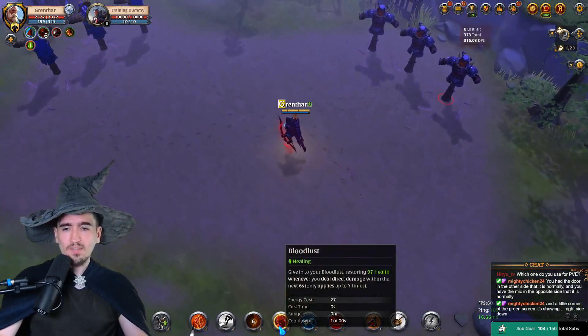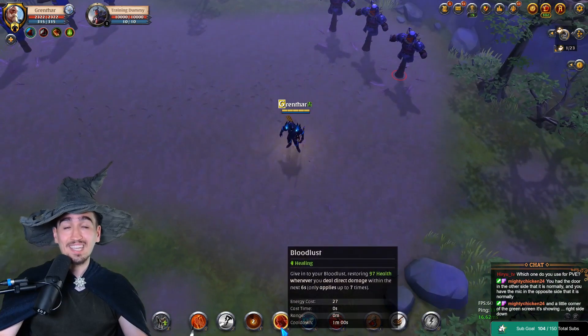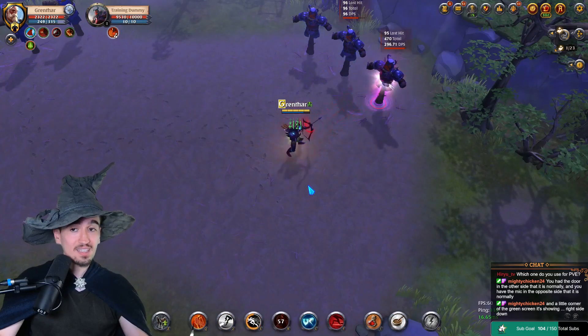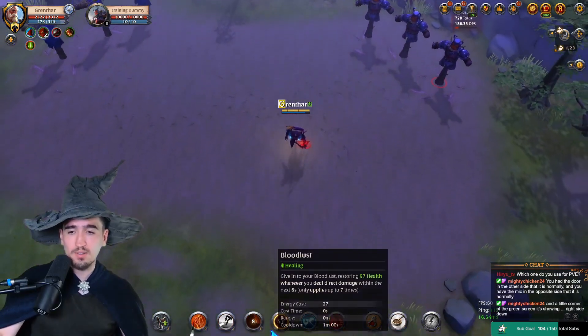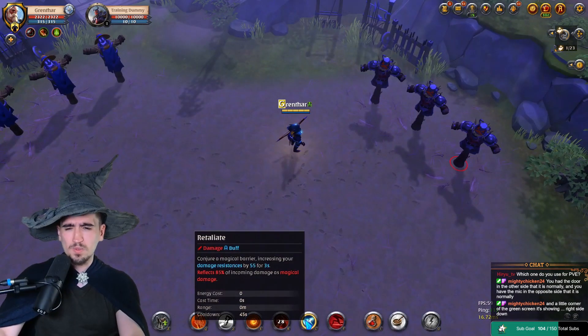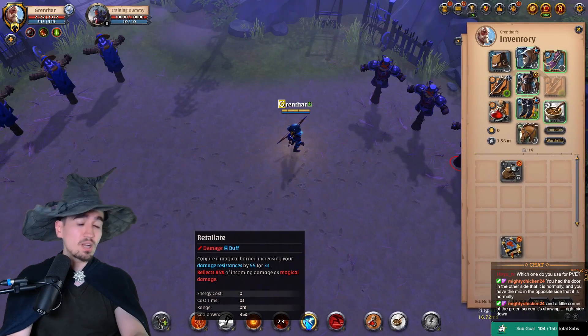You also want the Bloodlust ability. In combination with your E, this can heal you like crazy. It boosts your auto attack damage, and every time you deal direct damage — up to seven times — you heal for 97, depending on IP and other stats. That's how you want to use it every single time.